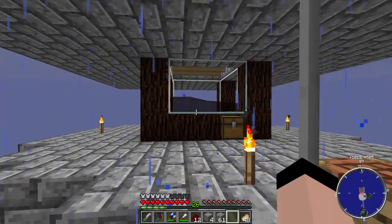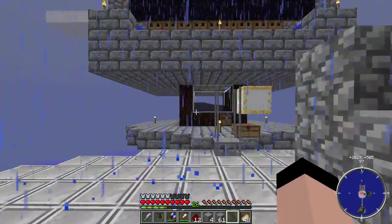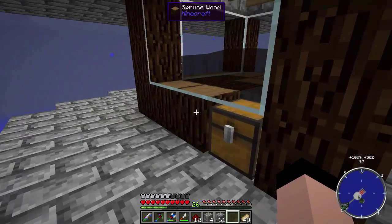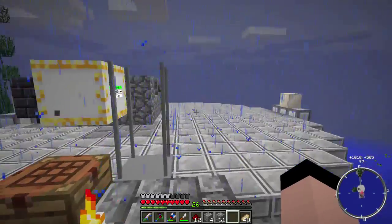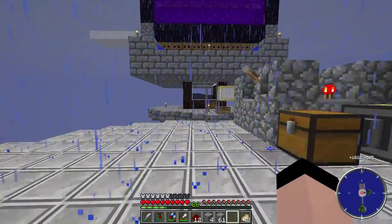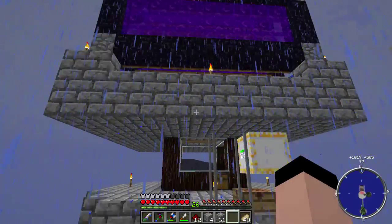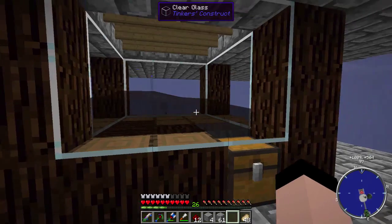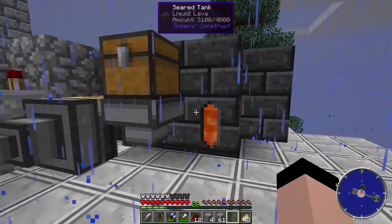This is where I was actually trying to generate power before - a zombie pigman farm. It just wasn't generating fast enough. I had the smeltery set up right here with spruce logs and clear glass, but it just wasn't generating pigmen fast enough. The mob farm runs a lot quicker than this ever will, unless I had an obscene amount of obsidian. We are getting a little bit of gold and some rotten flesh from this, which is fine - we do need a little bit of gold for this mod.